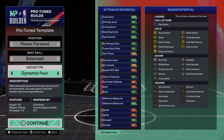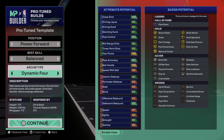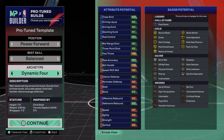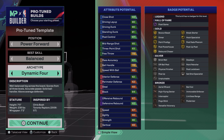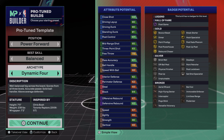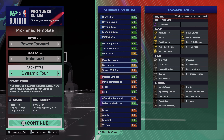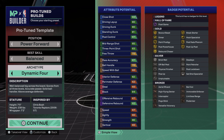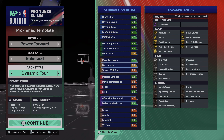Today we got a Chris Bosch build. Position: power forward. Best skill is Balance, so we're in the balanced area. Archetype: Dynamic Four, which I really like because Chris Bosch is a very dynamic four — he could stretch the floor, play out the post, play in the mid-range, handle the ball. A lot of people don't know that before he got to Miami, he was really him. When he was a Raptor with the dreads, he was different. Description: a well-balanced big across the board, scores from all three levels.